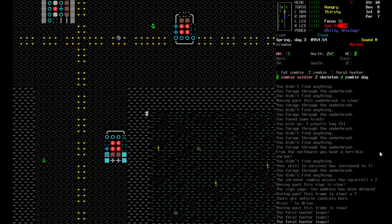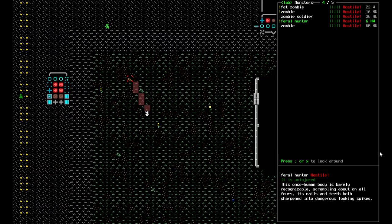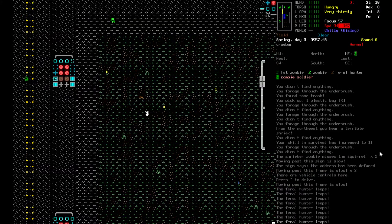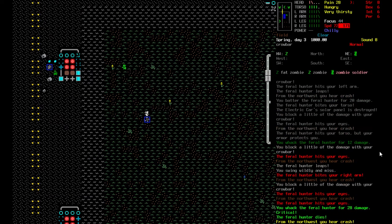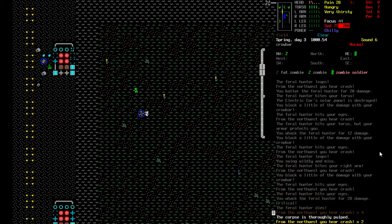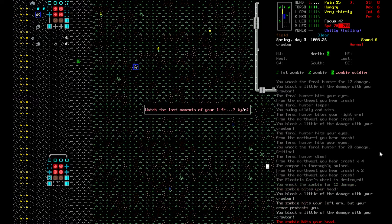Oh no — a feral hunter crept up on us! It's hurting — we need to deal with this. Oh god, it's happening again! How did you manage to let that happen? You turned safe mode off! The thing that got us was the feral hunter because you turned safe mode off — it didn't warn us it was nearby, and now we're dead.